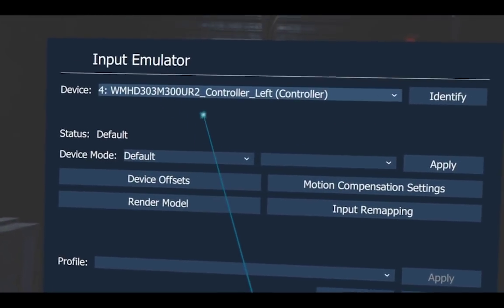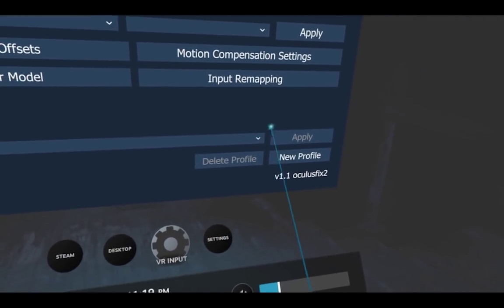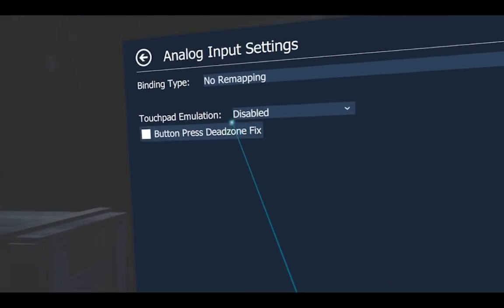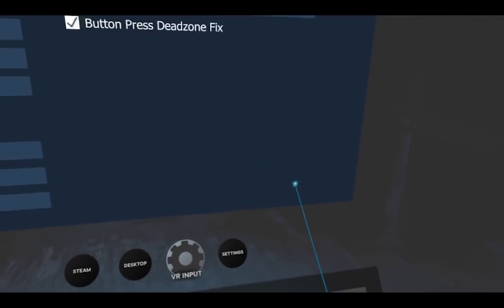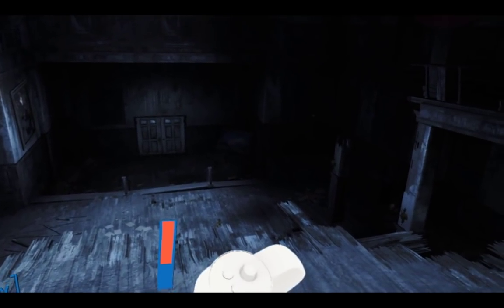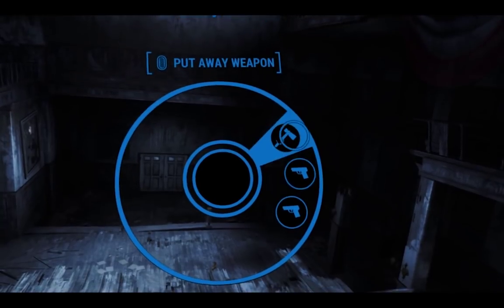Now we need to do the same thing for the right controller. Switch to the right controller, Input Remapping, scroll down to Joystick, and then Button Press Dead Zone Fix. Easy. So now with the right controller, I can just click it in and my wheel comes up.